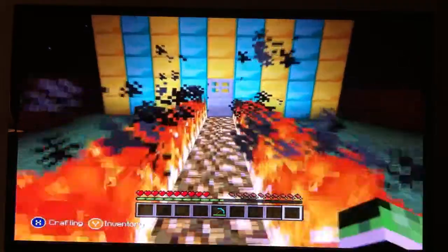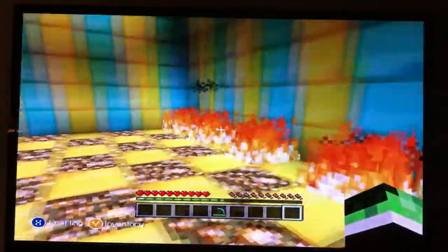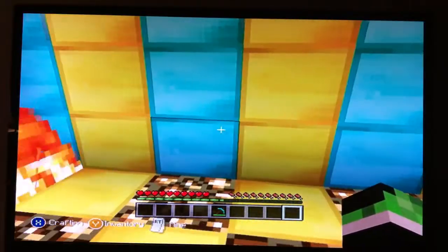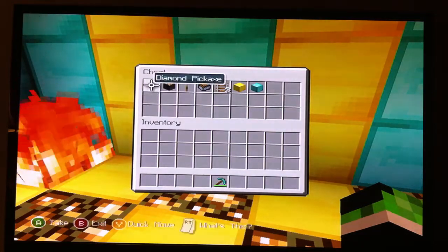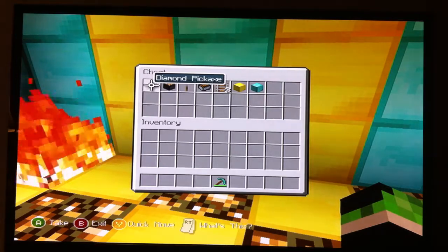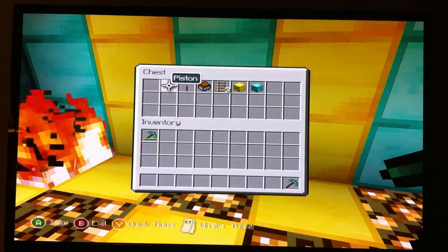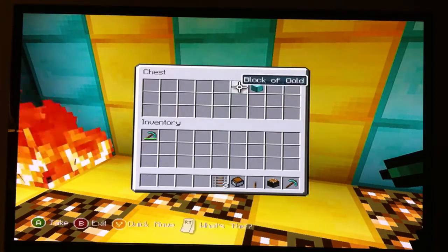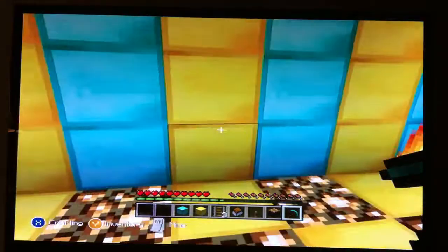Hey guys, TechnoKeeper25 here, with a new video. Today I'm going to be showing you how to do the hen chest glitch. Here's what you're going to need: a pickaxe of any sort if you're using stuff that takes forever to mine, one piston, one lever, one minecart with chest, at least two rails, and a block of what your wall is going to be made out of.